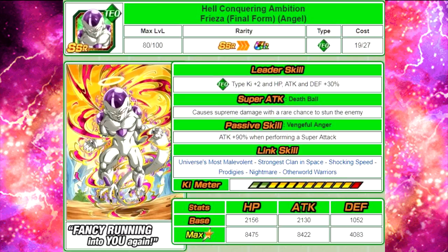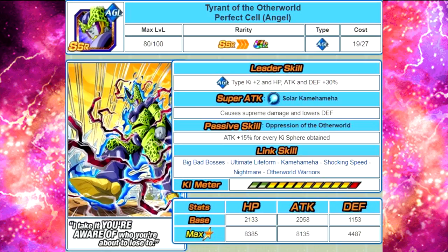Next is Tyrant of the Otherworld, Perfect Cell Angel. Leader skill is agility type ki plus 2, HP attack and defense plus 30%. Super attack Solar Kamehameha causes supreme damage to the enemy and lowers defense. Passive skill Oppression of the Otherworld: attack plus 15% for every ki orb obtained, making him a nuker. That supreme damage makes him really viable for nuking, though nuking is an outdated meta. Link skills are Big Bad Bosses, Ultimate Life Form, Kamehameha, Shocking Speed, Nightmare, and Otherworld Warriors. Max stats are HP 8385, attack 8135, defense 4487, with a 12-ki multiplier of 130%. Having him on an Android 17 team might make him a bit more viable since he has Big Bad Bosses and Nightmare.